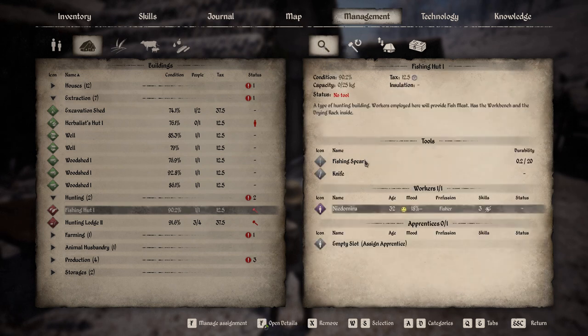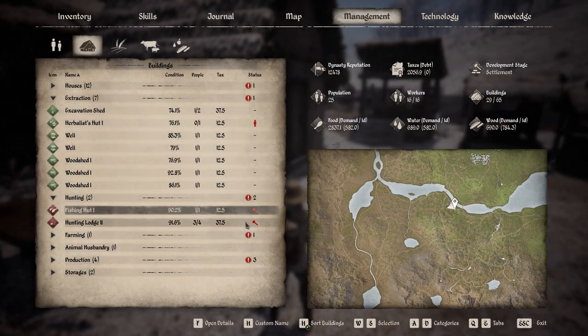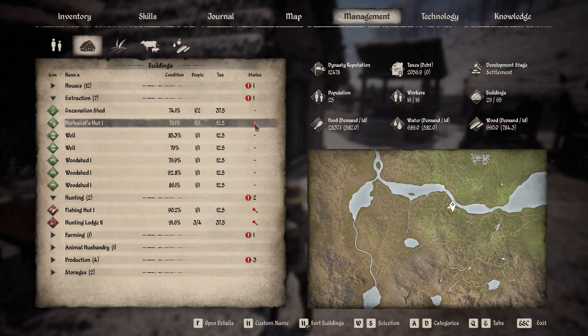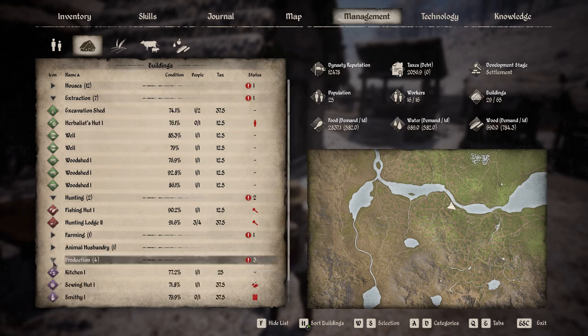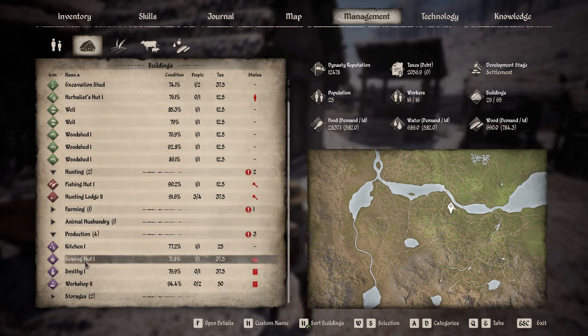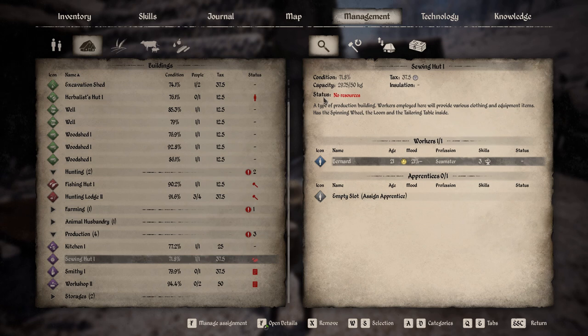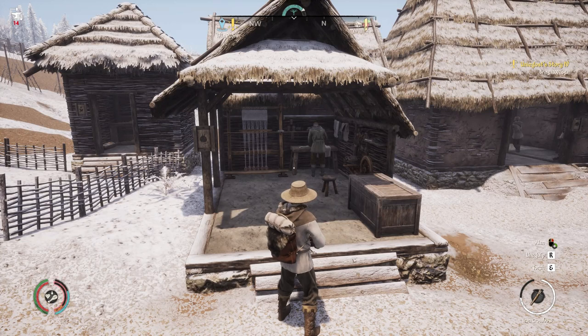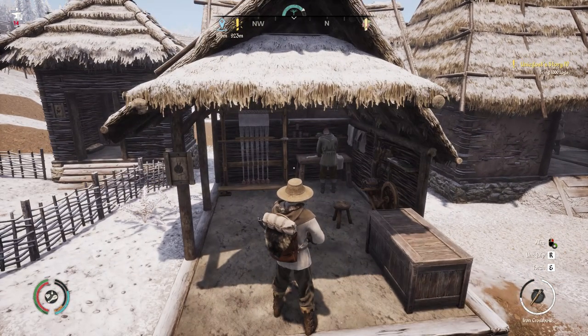When we go back to the building menu, the hunting lodge also has no tool - no knife - so I need to go sort that out and put a knife in that location. Keep an eye on that. Also, the herbalist doesn't have a person working there - it's showing a little red person as the status. The sewing hut doesn't have any resources - I need to put some leather and fur in there so it can make fur shoes.